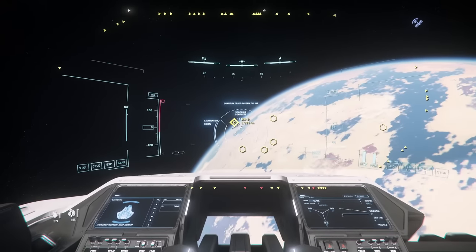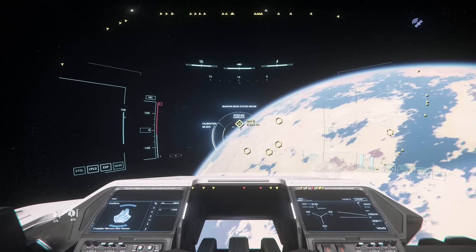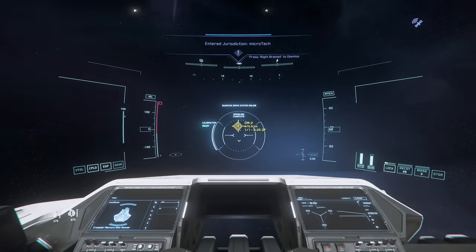OM Points, or Orbital Markers, are used to navigate around planets and moons. Keep in mind that OM1 is always the North Pole at the top of the planet, while OM2 is always the South Pole at the bottom.